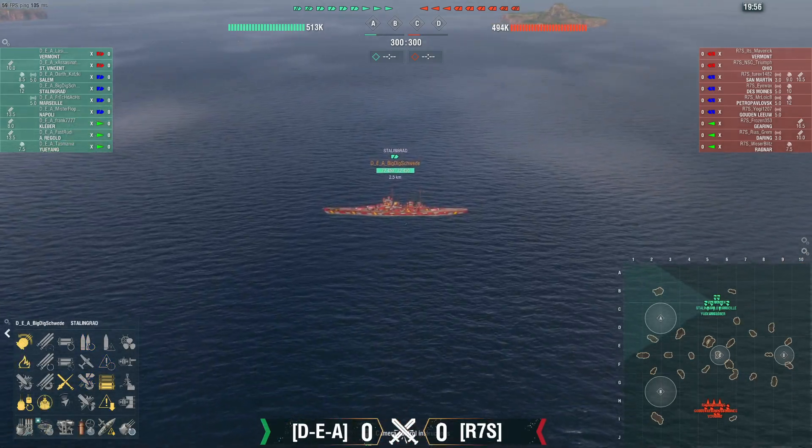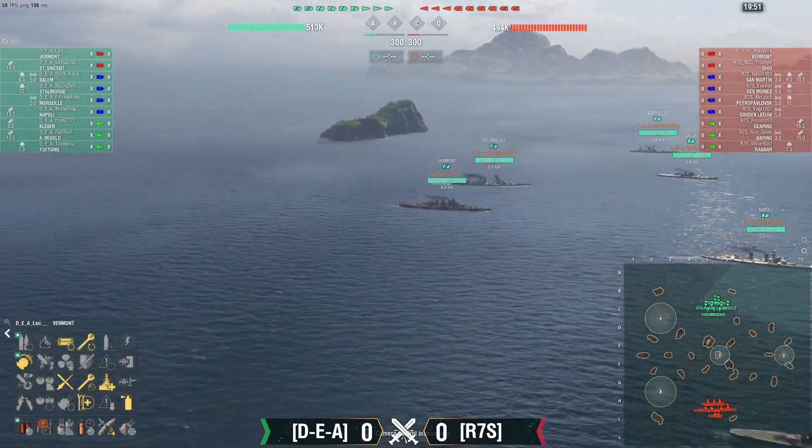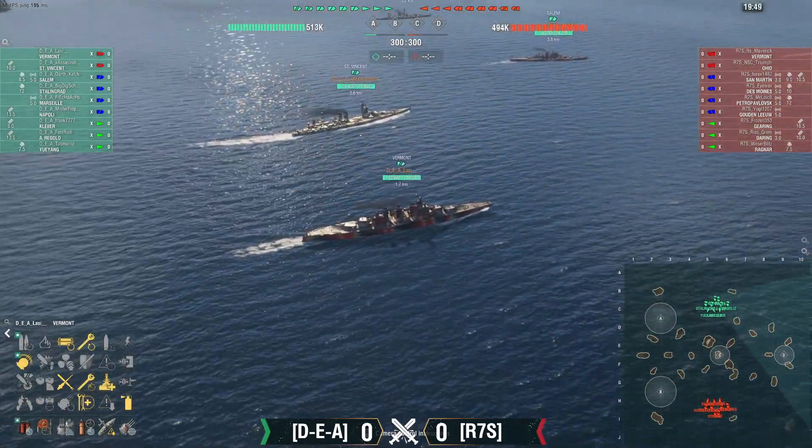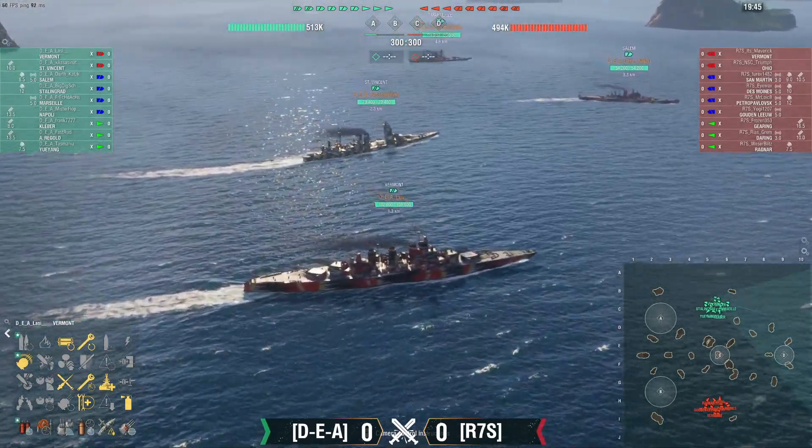Mr. Floppy in a Napoli range build, Big Dig Schwede in the Stalingrad also without numbered, and then we've got Lasty practicing as a Vermont so that he can use the space shuttle themed camo later on this season.